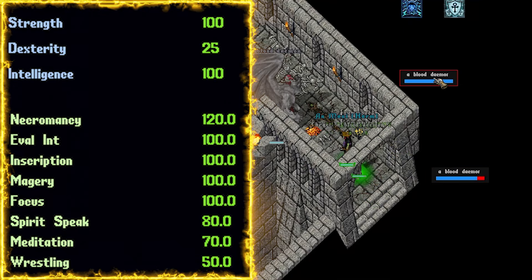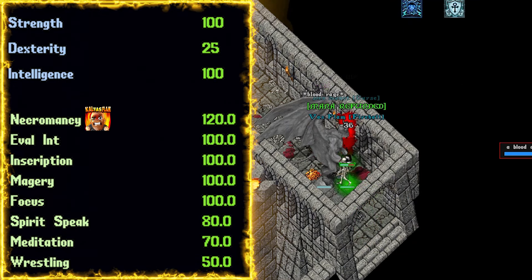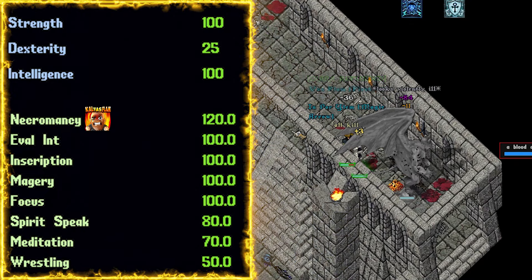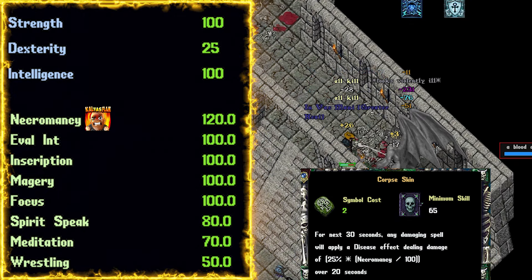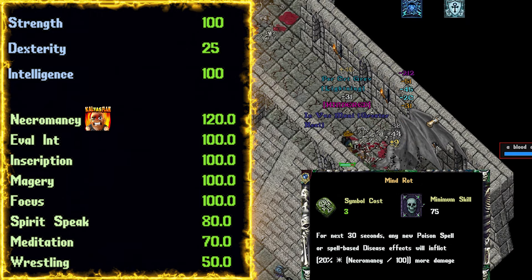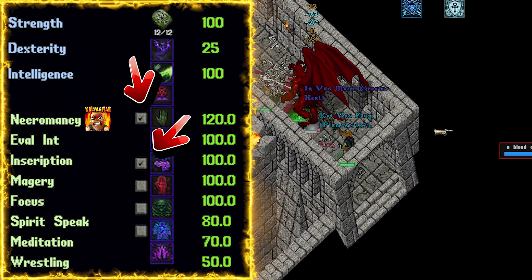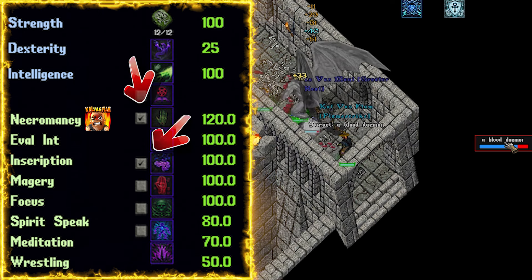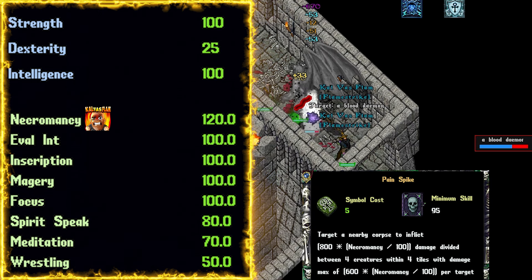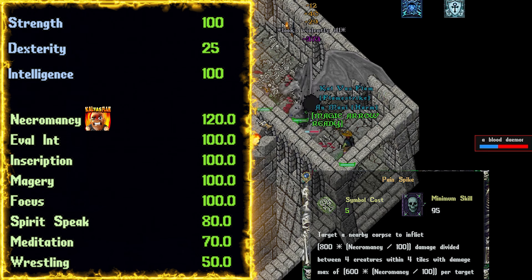Let's jump into the template. Necromancy at 120. Necromancy is going to give us pets that do more damage, corpse skin — which is vital due to a new link that we're going to discuss soon — as well as mind rot. Both corpse skin and mind rot should be on auto, which you can do by hitting the little gray button there. Pain spike is another ability that is S tier, using the corpses of our enemies to trigger an area effect of damage to creatures nearby.